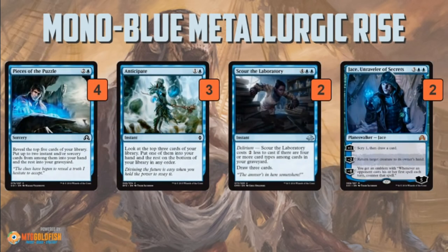The deck really wants to keep drawing cards and finding stuff — that's how it fills the graveyard, that's how it generates all the value with Metallurgic Summonings. Apart from Grip of the Roil, we've got Pieces of the Puzzle, which is a great way to find our Rise from the Tides, find our interaction, find Engulf the Shore, or find more Pieces of the Puzzle to just keep chaining things together.